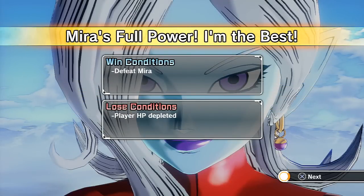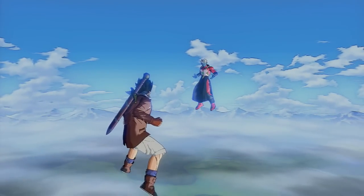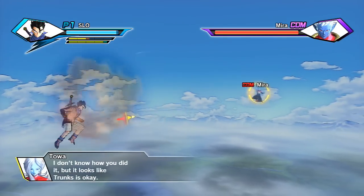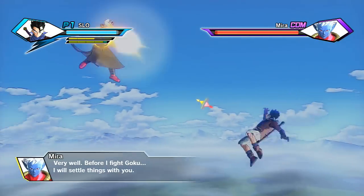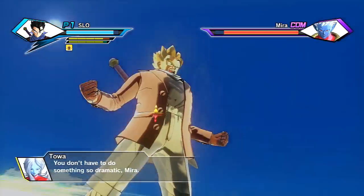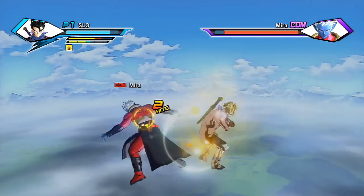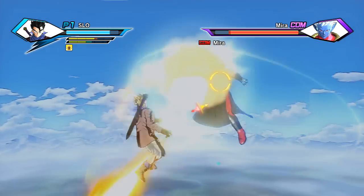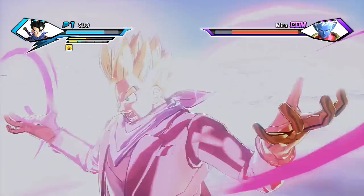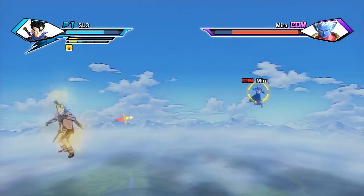Time to fight Mira at full power. We're going Super Saiyan now that we have it - this is awesome, I look so badass! I'm wondering if Super Saiyan breaks his super armor. Unfortunately it doesn't - damn, I was hoping being Super Saiyan would make me a lot stronger against him. He keeps running away whenever I try to charge energy, which is really annoying. Stop running away! He's getting behind me constantly.